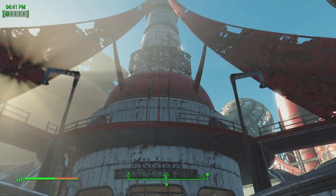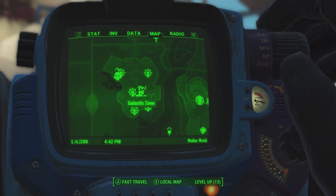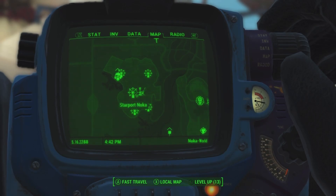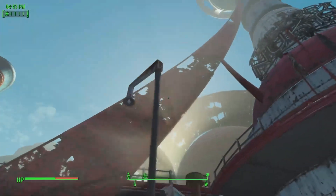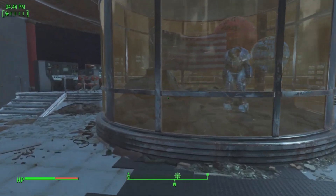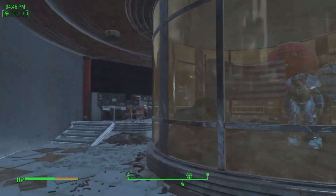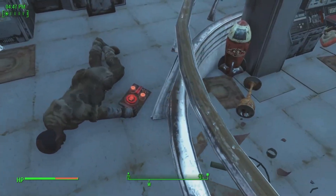Here's our last location: Starport Nuka. Starport Nuka is located in the center of the Galactozone. As soon as you enter the park, this is the main spot that you'll see. You'll run in here and pick up what you need. The first one we're going to get is inside Star Control — you come in here and there's a dead body holding one.